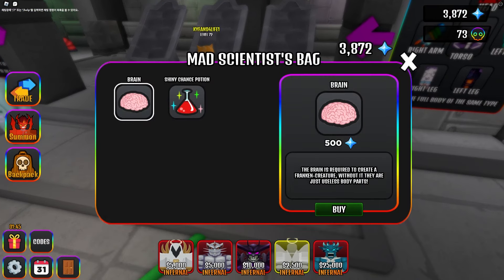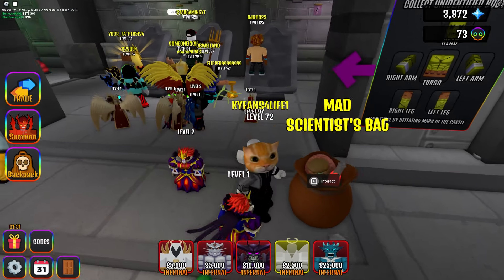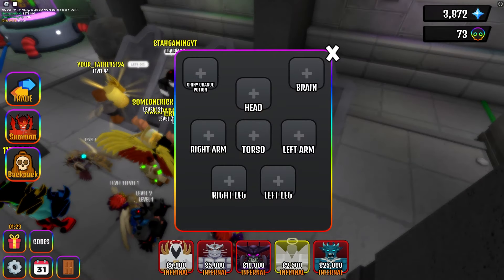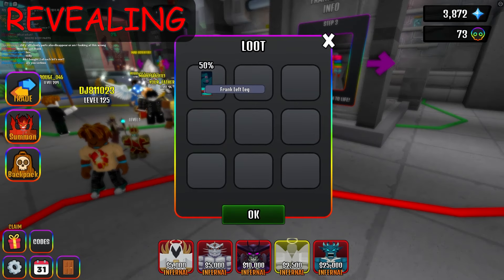Mad scientist bag? There's a brain and shiny chance potion inside. The bed is empty now. Looks like we're putting materials in here. The body parts tab is new. Now there's a reveal button when you click it.